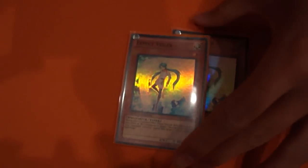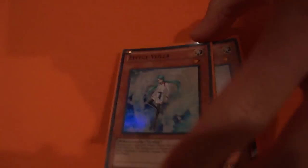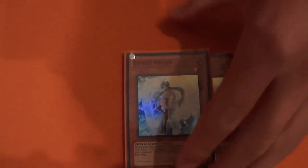We have techs — double Thunder Kings. Stops a lot of decks this format: Heroes, Geargiagear. It's just an overall great card. For hand traps, I go double Effect Veiler rather than Maxx C. I like Veiler basically — I never really liked Maxx C. I just like the fact that you can stop effects rather than draw cards. For example, if they special summon Black Rose Dragon and you have a lot of cards on the field, would you rather go Maxx C and draw cards, or negate the effect of Black Rose and save your cards? So I like running two Effect Veilers.